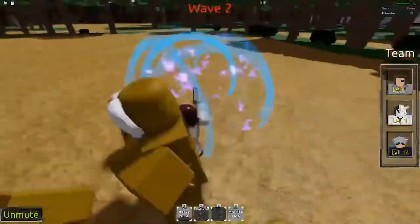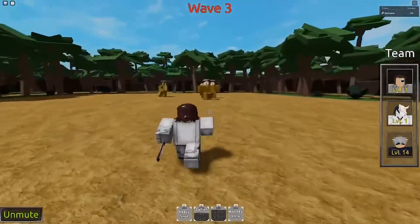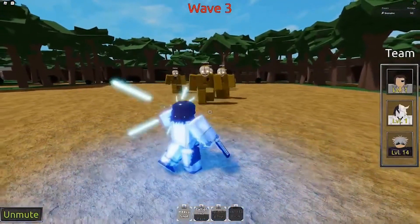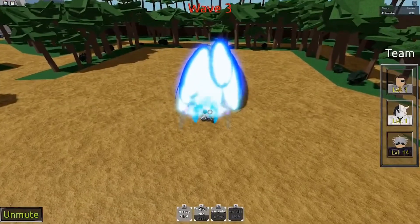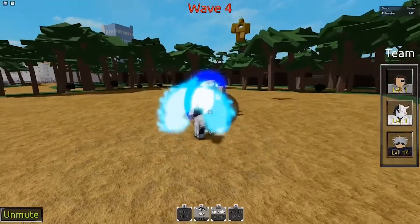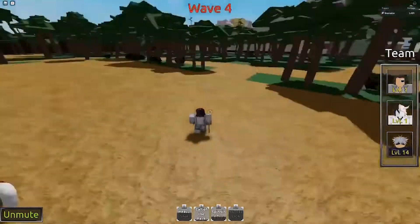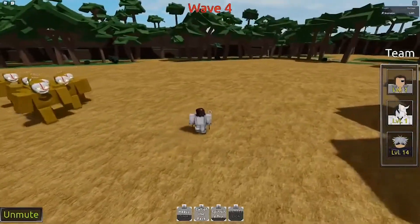Players can mute other users by clicking on the microphone icon over the player's head, which seems like an awkward solution if said player is moving around chaotically. Mutes only apply in the current game session and won't carry over to future interactions with that player. If you'd prefer to permanently prevent someone from talking to you, simply block them as you would normally.